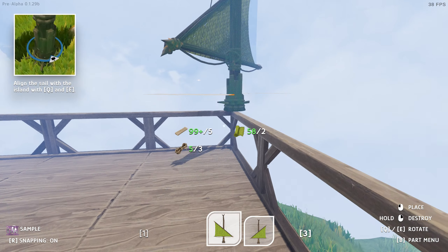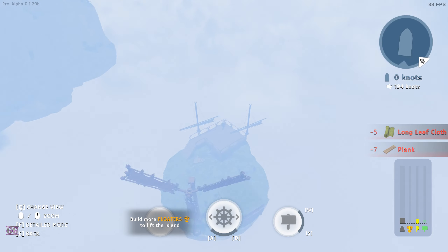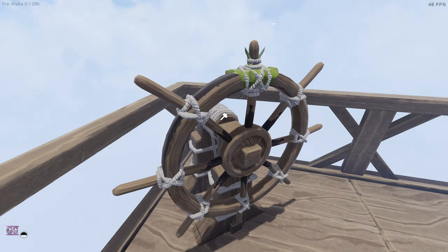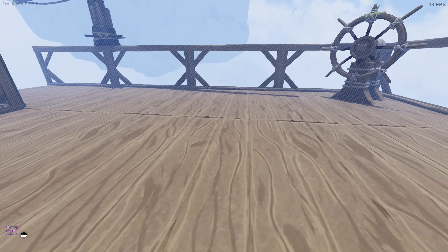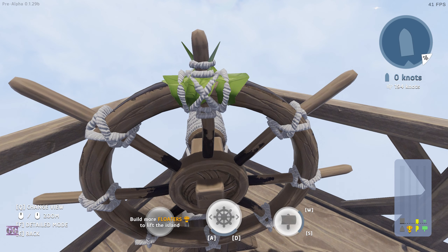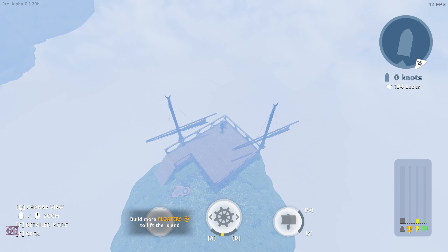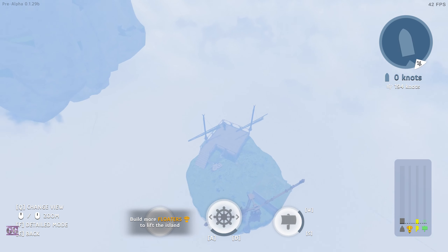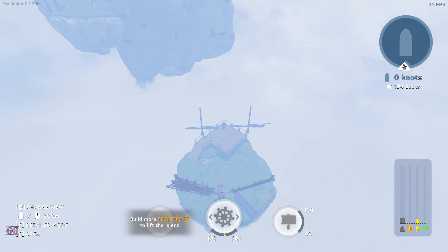That's probably the direction the wind is coming from - not a problem. If we climb on and press A and D to turn... there it goes - now our sail changes direction. Cool!